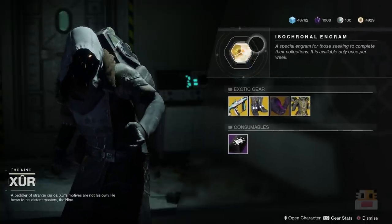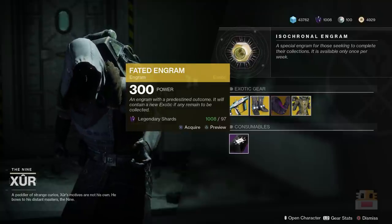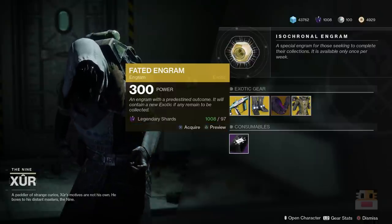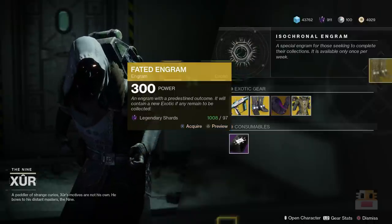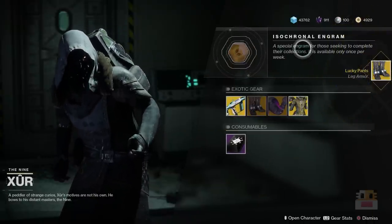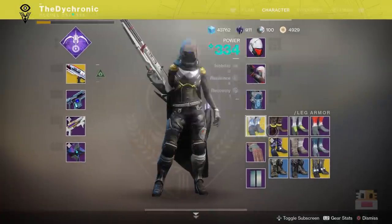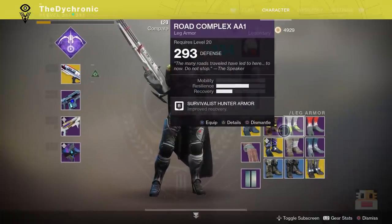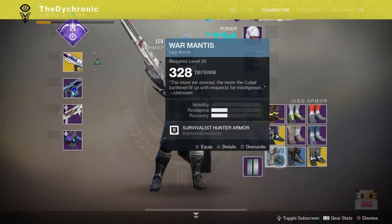Moving on to the Isochronal Engram. We're going to see what we can get from this. I'm probably going to get a Hunter Exotic. I probably should have switched over to my Titan to make sure I get a weapon, but here goes nothing. Let's see what kind of exotic engram we get. What? I got Lucky Pants. No, I disagree, game. I already have Lucky Pants. I swear I've already gotten it — it's not in my inventory right now. I disagree, Bungie. You can't do this to me.